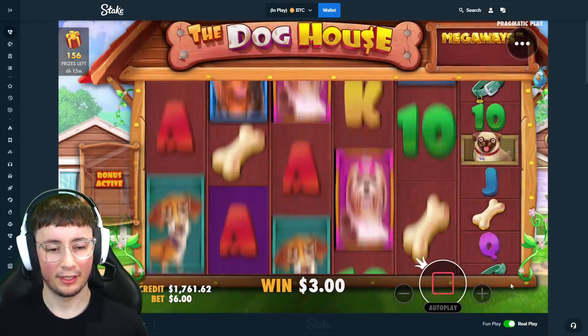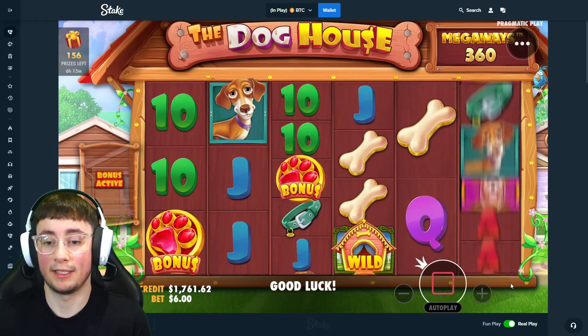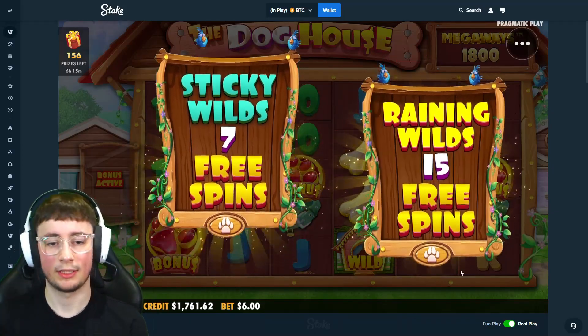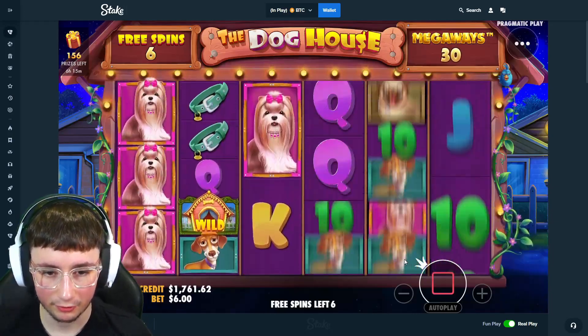That is three profits in a row right now on Doghouse. I don't know how we're running so well, but we are. Hopefully it continues. Let's do a $600 buy now - might as well. If we're on a good run like this and every buy is just paying good, let's send it boys. $600 buy - this is so damn risky for Doghouse, but three bonuses paying profit in a row? That doesn't happen a lot on Doghouse.